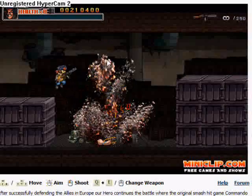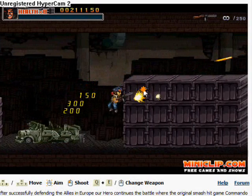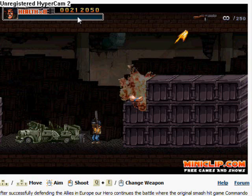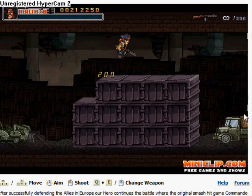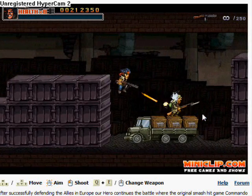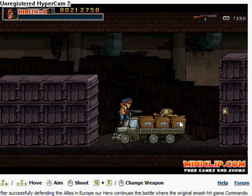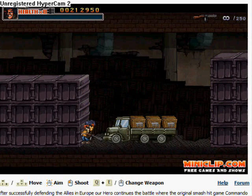You have your score, which you can hack to whatever you want. You have your infinite ammo. Look — hacked score there, infinite ammo, full health. Hopefully you can get a good high score. Thanks for watching. Subscribe, comment, rate. Happy hacking. Bye. We'll see you next time.